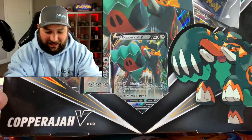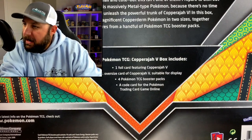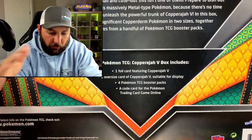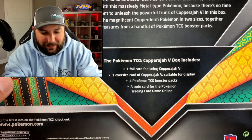Here is the Copperajah V Box - pretty big actually. There's the front, there's the back. Comes with one full card - the Copperajah V promo - which is the last card we need for the promo set up to this point. They're consistently releasing new products but we're doing an awesome job collecting the whole master set for the promos. You get one oversized card, four packs, and a code card. We're really happy to get that last promo card.